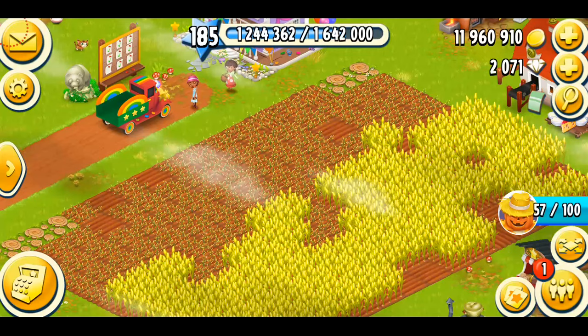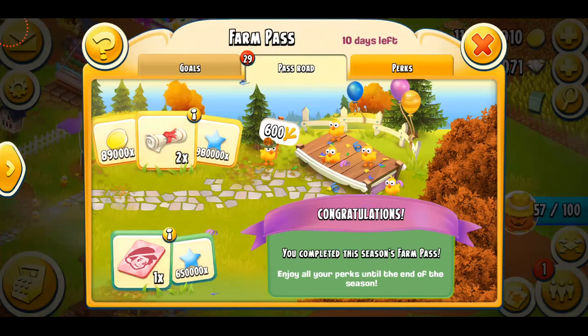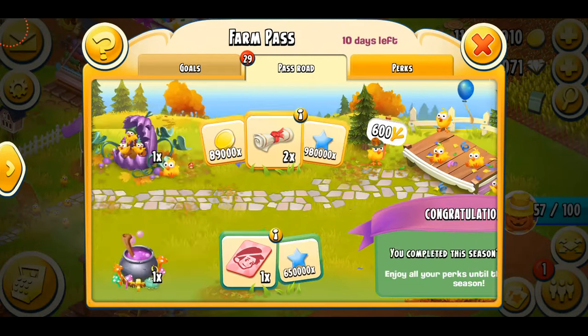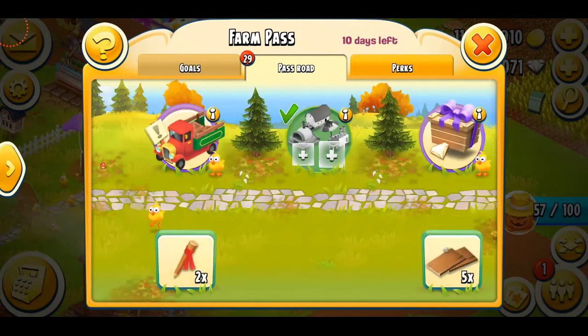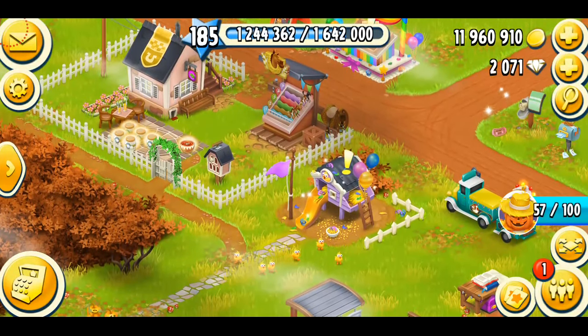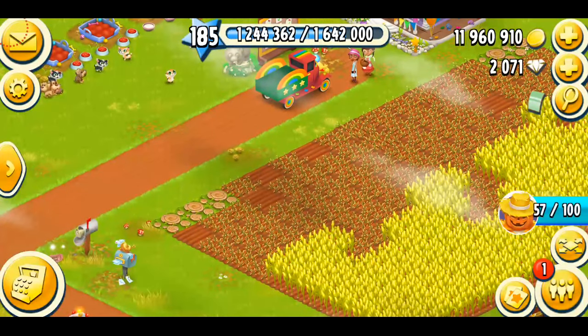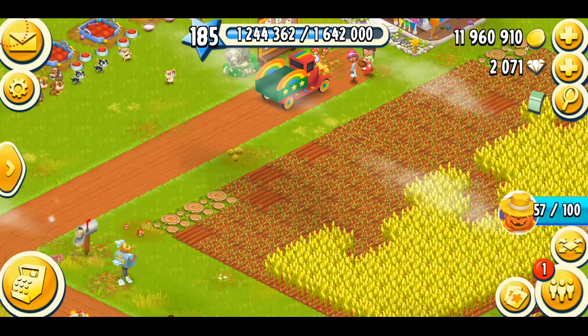Another question people ask is: if they're going to be in the Farm Pass, why can't we get them now? The answer is they are not currently available — they will be available when the next Farm Pass season starts, which is just about 10 days away. Until then, you just have to wait. There's no other way currently in the game to get the chick vouchers.